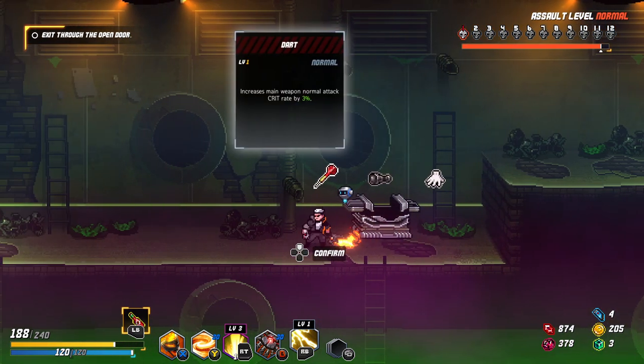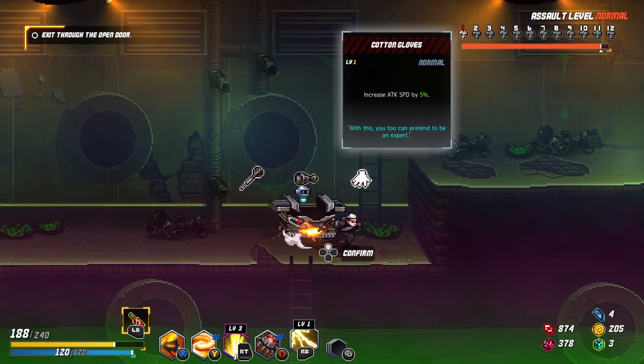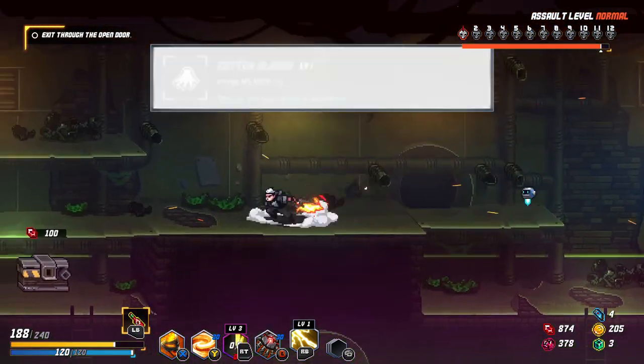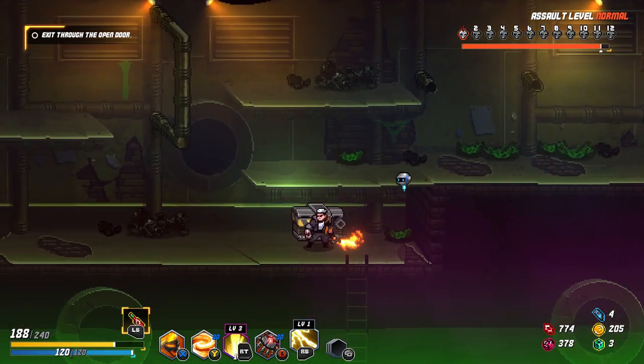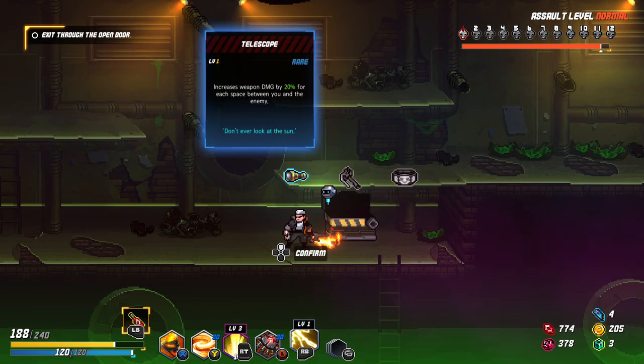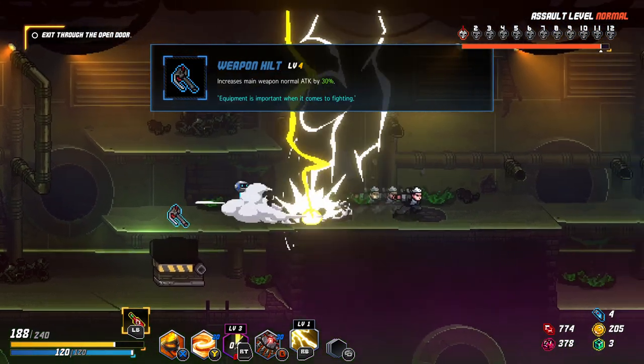5% attack speed is pretty nice. 3% crit chance. Increase weapon damage by 20% for each space — let's go with attack speed. Crit chance would also be nice, but increase weapon damage by 20% for each space between you and the enemy — what does space mean? Let's go for 5% more damage.